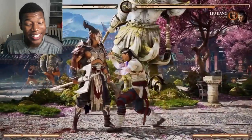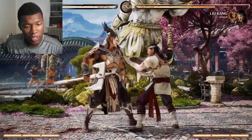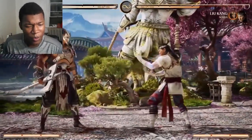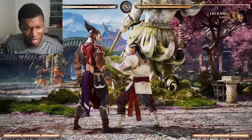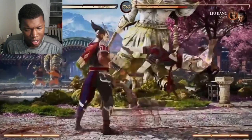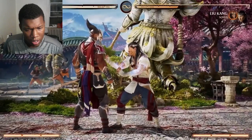He's swinging that axe like Babe Ruth. This is really quick - really nice combos. A punishing move I like to use is this right here, very fast, bounces them up. You can show some more stuff with that later.